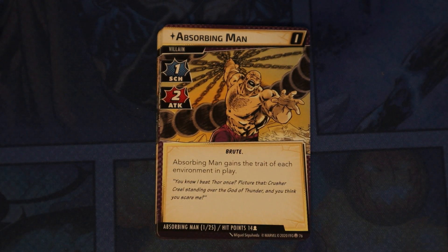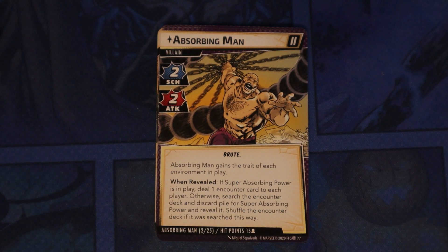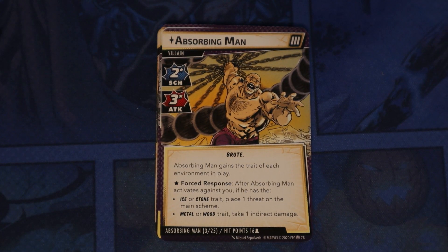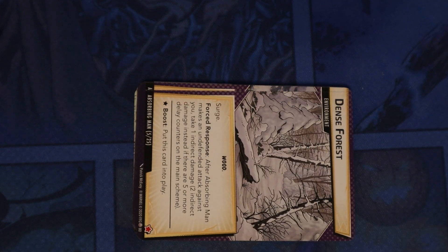Next we have Absorbing Man. Absorbing Man gains the trait of each environment in play — that's side one. Side two is the same except when revealed, if Super Absorbing Power is in play, deal one encounter card to each player; otherwise, search the encounter deck and discard pile for Super Absorbing Power and reveal it, then shuffle the encounter deck if it was searched. On side three — forced response: after Absorbing Man activates against you, if he has the Ice or Stone trait, place one threat on the main scheme; Metal or Wood trait, take one indirect damage. Interesting how he can change and different things happen based on the trait he has.